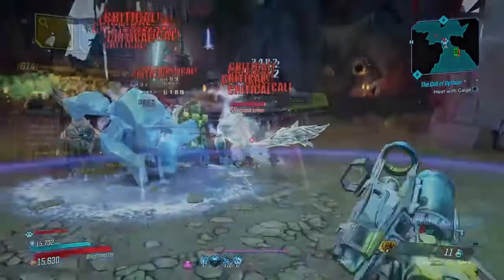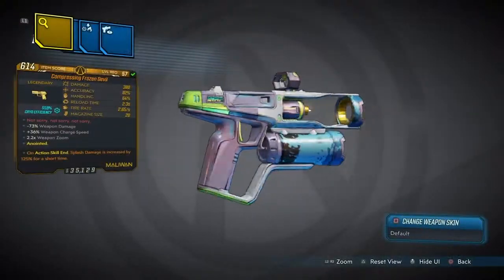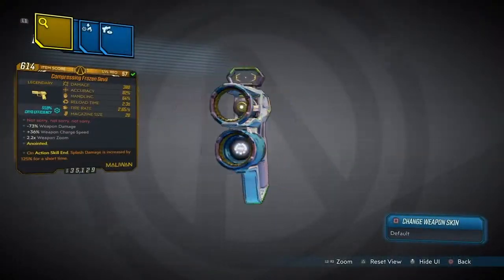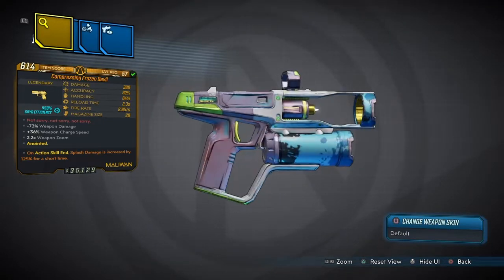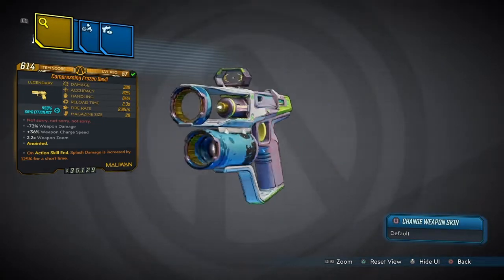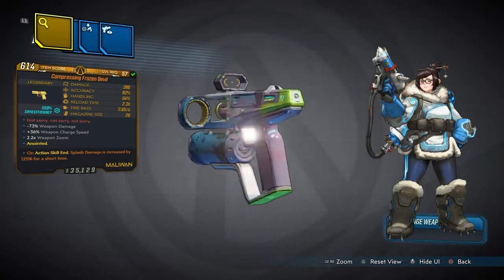We are talking about none other than Mei's Frozen Devil. That's right, now this comes with the red text 'Not Sorry,' which is a reference from a character in Overwatch. That character is none other than Mei.